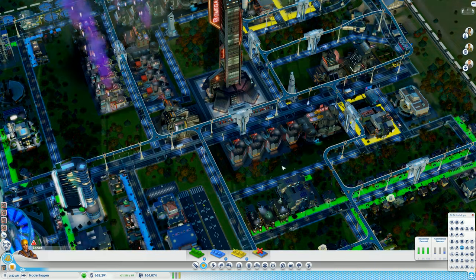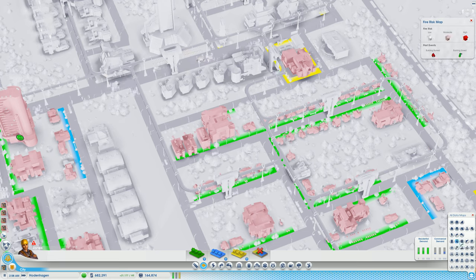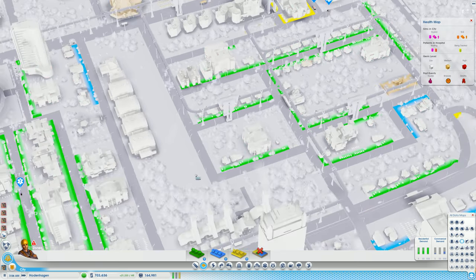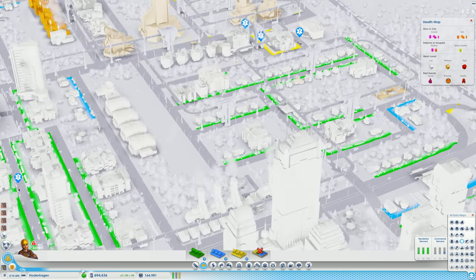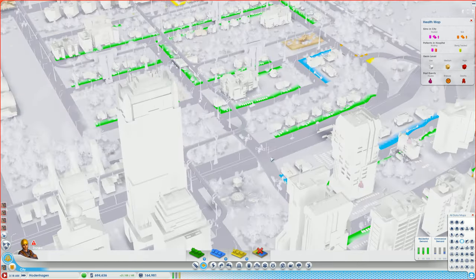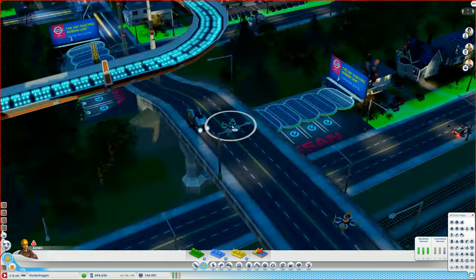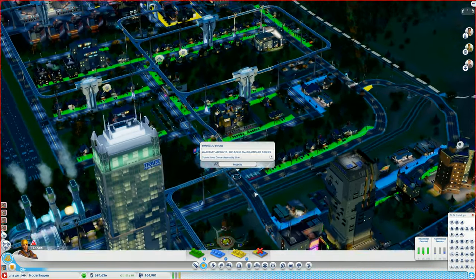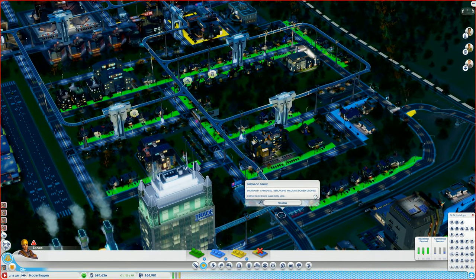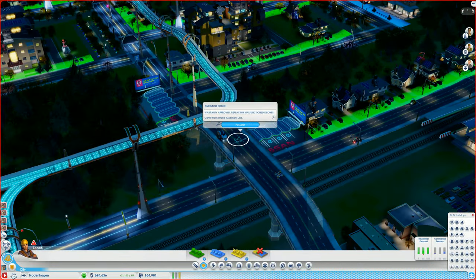I just realized - here you can see it much better because for whatever reason the drones appear to be really big here. But if I turn this off, they're really small - hard to see but they're everywhere. I have drones running. Warranty approved - replacing malfunctioning drones. Okay cool, let's follow one for now.